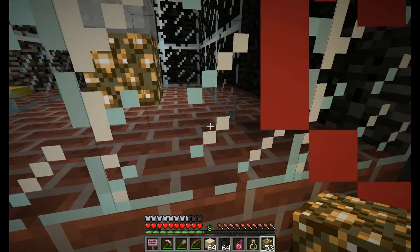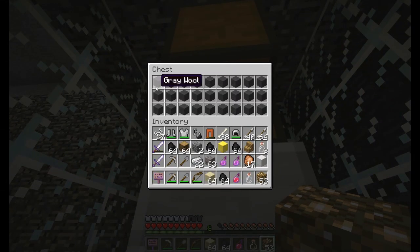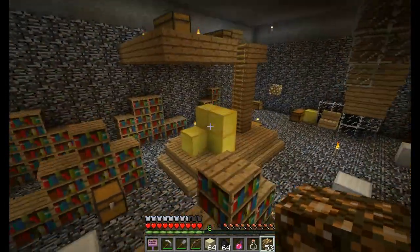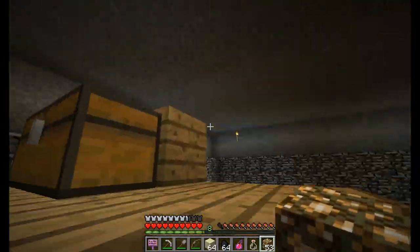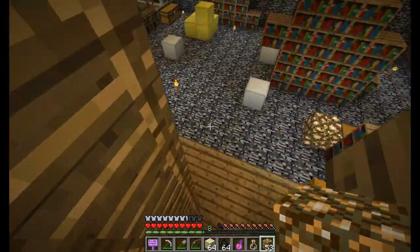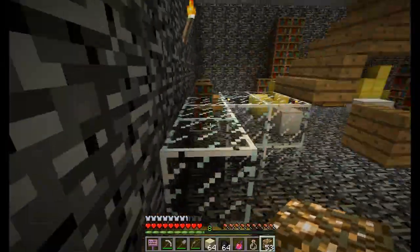Let's get our wool. Gray — we got the gray wool! I don't need this sword. Gray wool, and we got diamonds. I think I might make a diamond sword actually. I'll come back for all this stuff. I think that's going to be it for this episode.